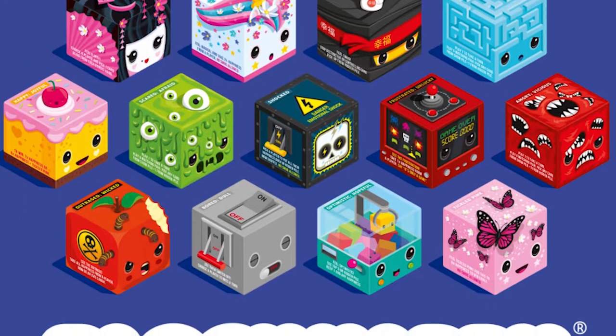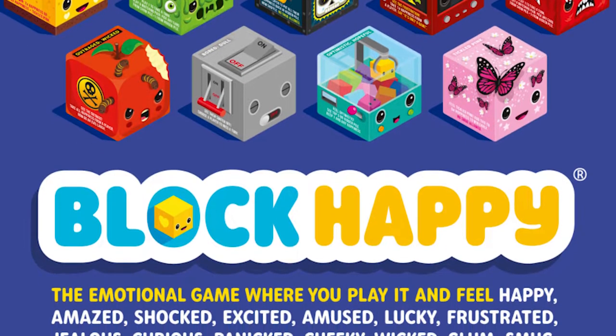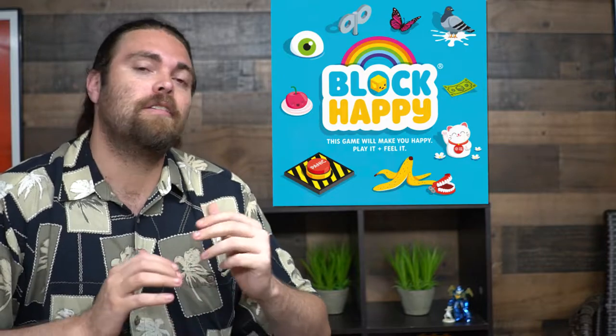Hey guys, welcome back to another Unfiltered Gamer card game review. Today's game up on the tabletop is called Block Happy. It's a game for two to five players, takes about 20 or so minutes to play, and it's for ages six and up. In Block Happy you're basically going to be doing a take-that game that also involves emotions, and the objective is to get seven cards in your hand.